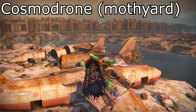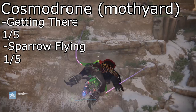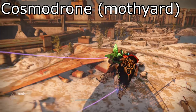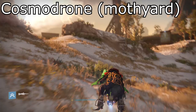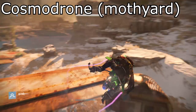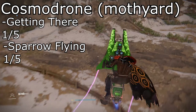Coming in next on our list is the Cosmodrome. The rating to get there is definitely a 1 out of 5, and sparrow flying there in general is a 1 out of 5 as well. The reason I'm giving this a 1 out of 5 is because of how high the sky barrier is and how open this area is — just look at how open it is. The sky barrier goes extremely high up. The Moth Yards is a massive place: you have the length to go speed flying and the height to go infinity flying. The only downfall is that the sky barrier is a bit unpredictable in this general area, but apart from that, this is a great spot.